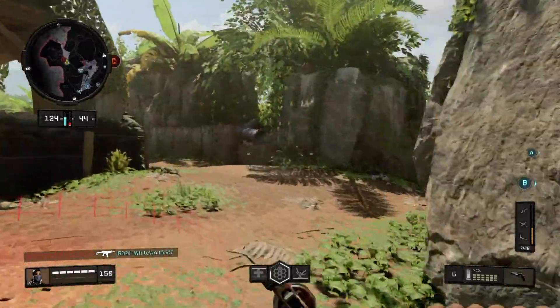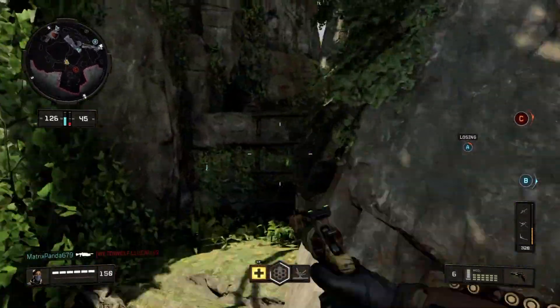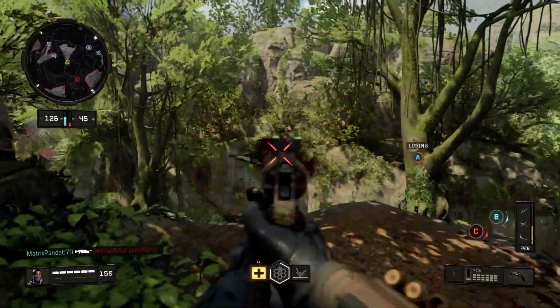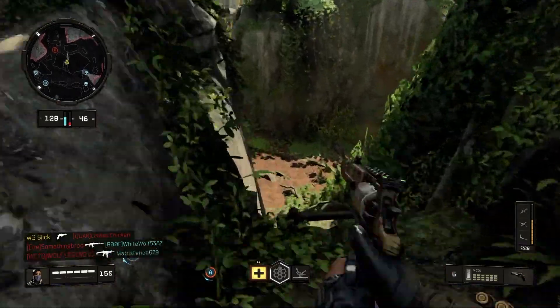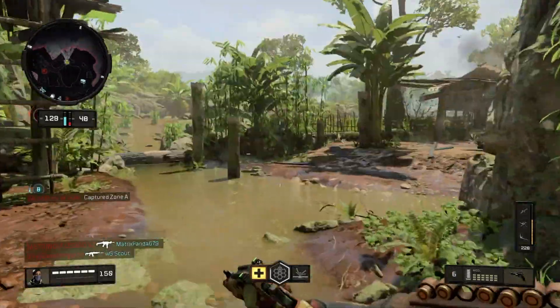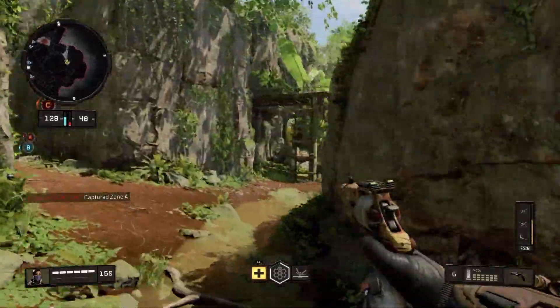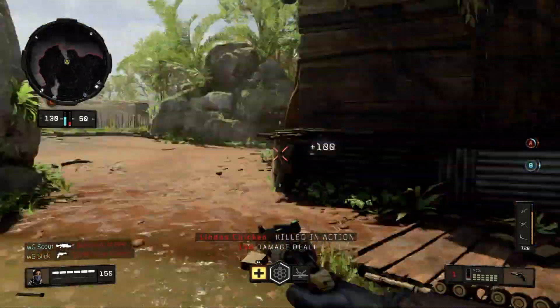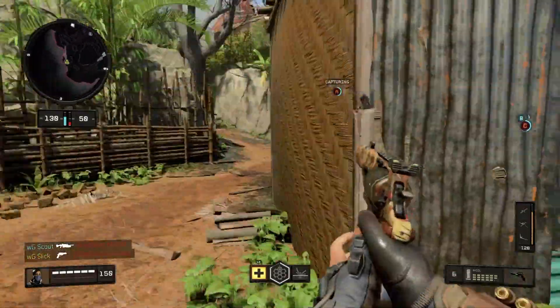That's going to do it for the strategy and class setup for Serif. To run through one more time: we're using the Mozu secondary revolver with long barrel, speed loader, and high caliber. Perks are scavenger, lightweight, and gung-ho. Gear is stim shot. Thank you very much for tuning in to this third episode — I hope to see you in the fourth episode where we'll cover the Recon operator. Be sure to like and subscribe.